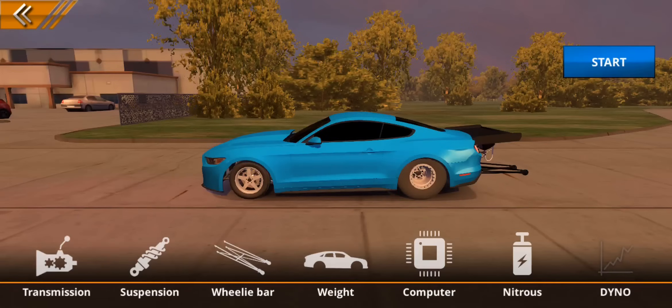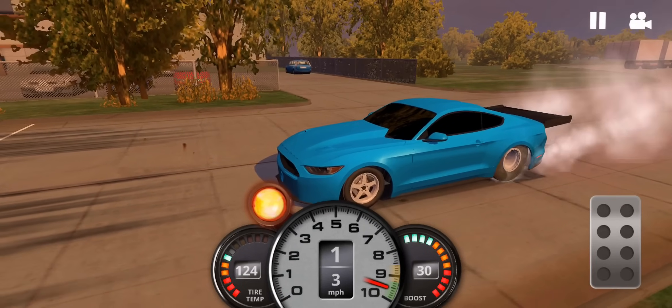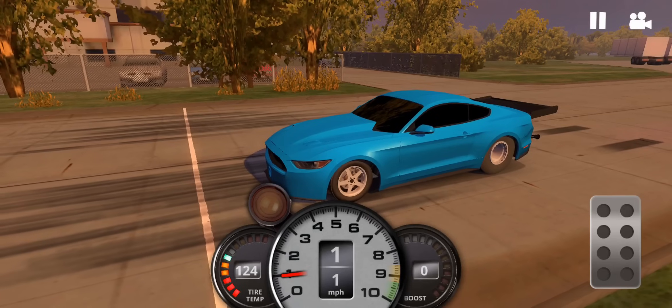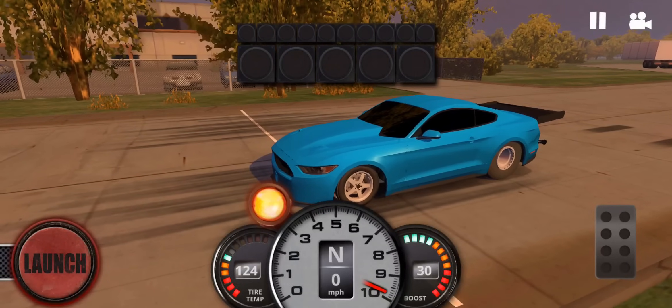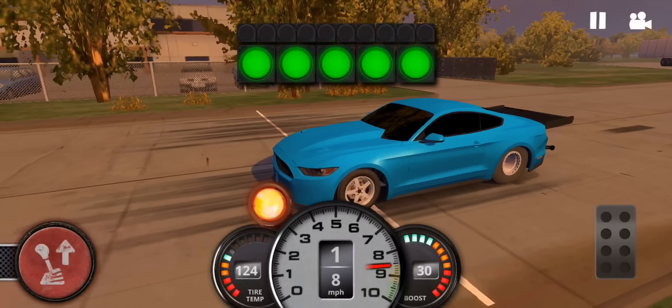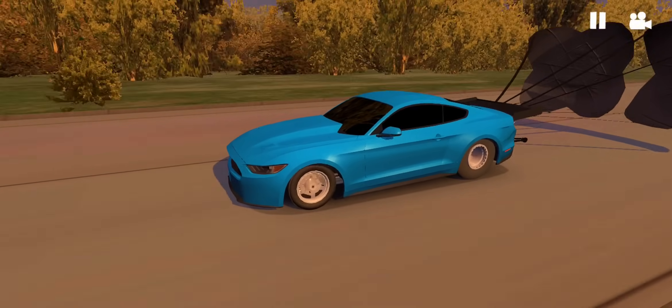Moving on to actually finding the right gear ratios for your setup, the first thing I like to do is run the car with the default gear ratios. There are a couple of things you want to note: first, check if it spins or bogs down in first gear, and second, note the top speed you reach at the end of the drag strip. Tire temp you want about 124–125 for best launching. The car spun the wheels and the top speed looked about 234 miles per hour.